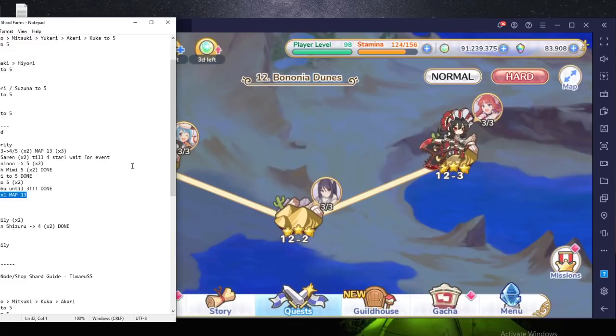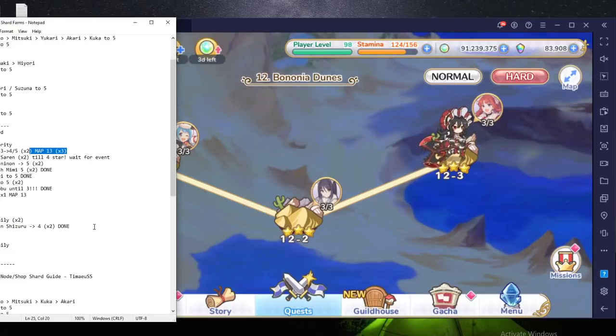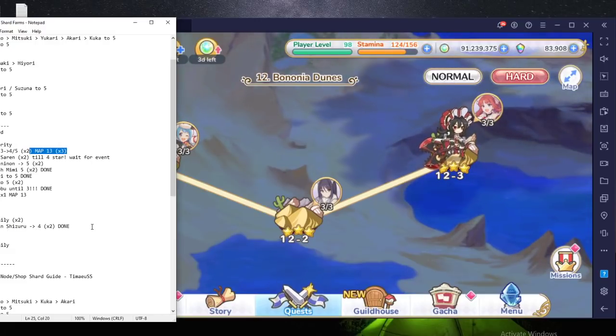The Jita node drops good items for rank 9-6 preparation. Going back to Kokoro — you can farm all three shards if she's at three star. If she's already at four star, just farm Map 13 plus the one before that slowly, because the two previous nodes drop really early gear like the silver ones, so it's not really worth it anymore.